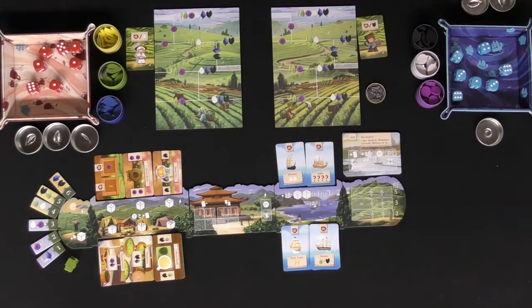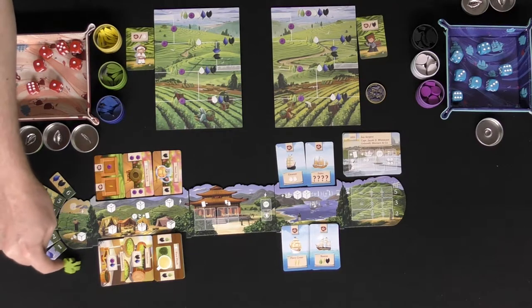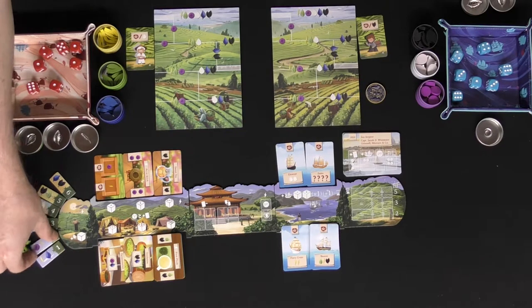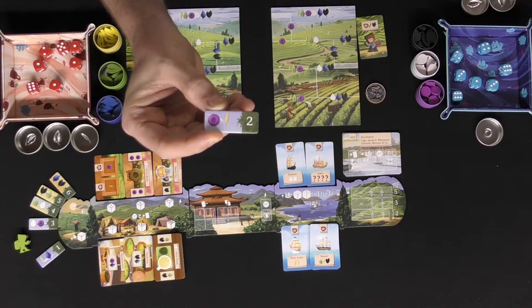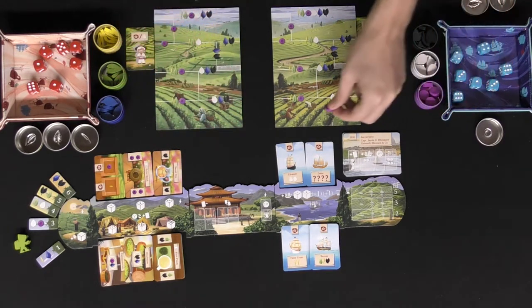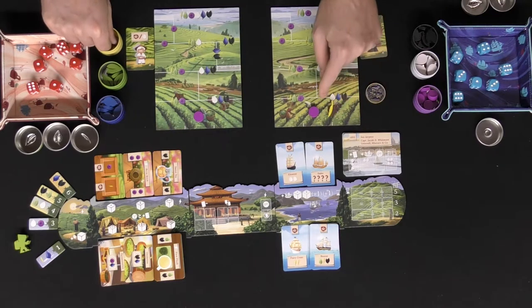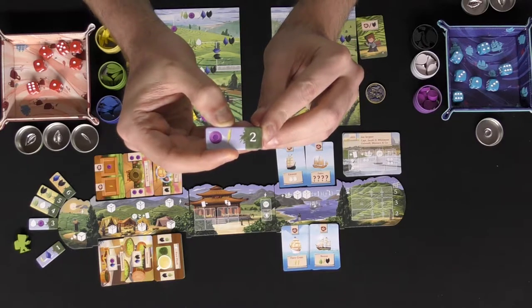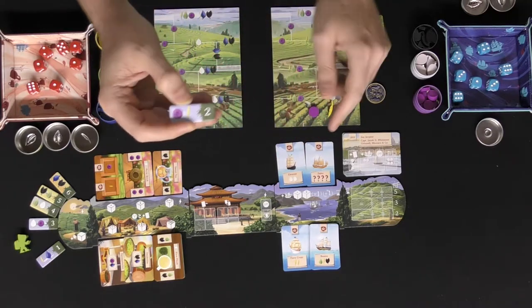The first player is going to move the harvester up to three spaces on the board along these tea spaces. After you do that, you'll take the piece you moved onto and select one of each of the teas listed on that token for each player — in this case, a purple and a yellow for each player — and put them on the bottom of each player's board. There's also a number on the bottom right that allows you to gather additional teas of different types or movement.